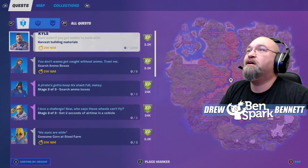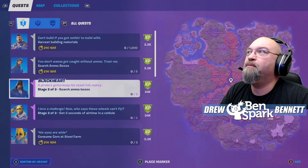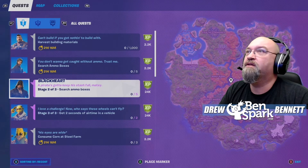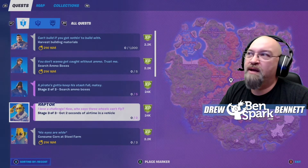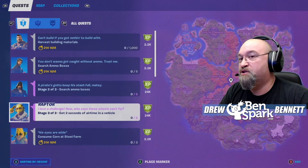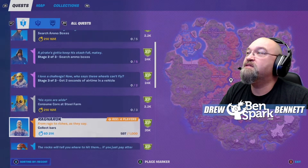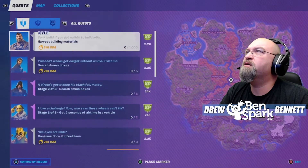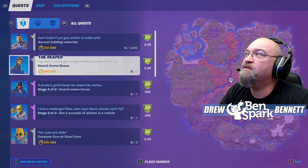For our next set of challenges, it actually corresponds with one of the easy challenges of searching ammo boxes. Stage 2 of 3: search ammo boxes — I just got to search 5, and I'm going to get 26,200 XP. Then Raptor has stage 3 of 3: get 2 seconds of airtime in a vehicle. And I still got to collect corn at a steal farm, get some more bars, harvest some building materials. So we've got some things left to do.